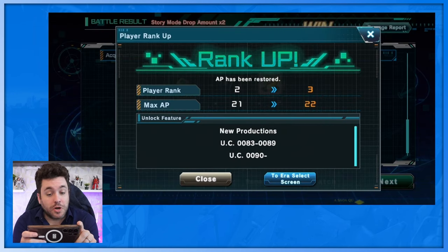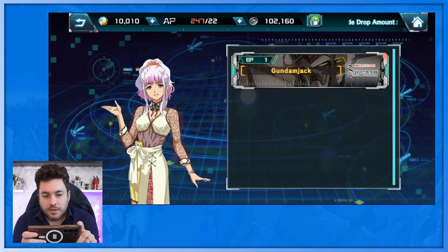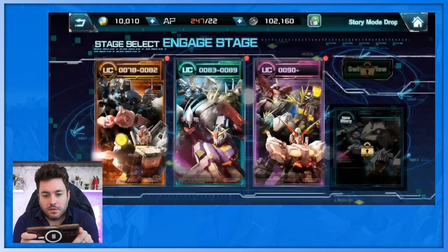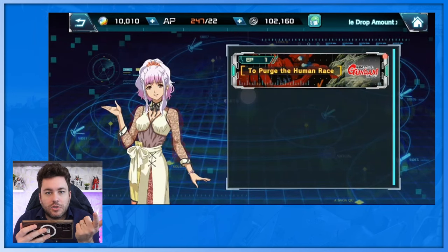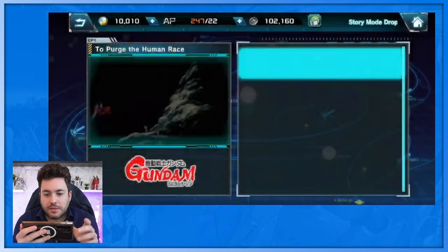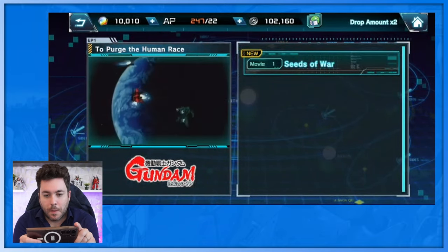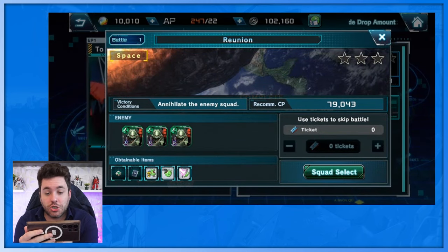I ranked up and new productions opened up. Back at the era select screen, more content has unlocked. I forgot — I actually got the Unicorn early on too. Let's see if it lets me play a mission or watch something.